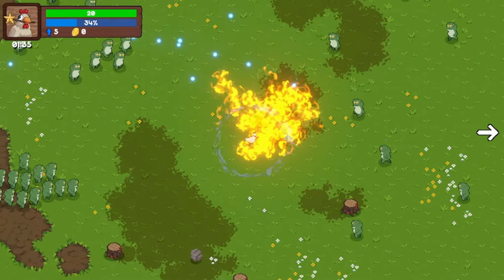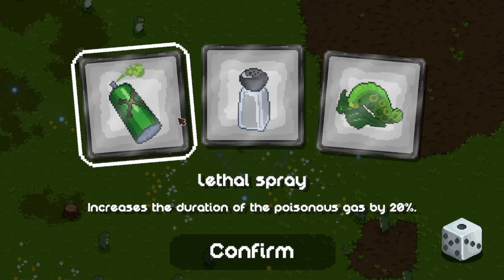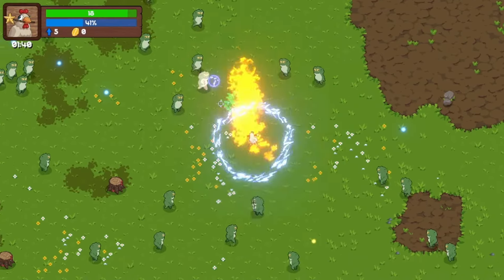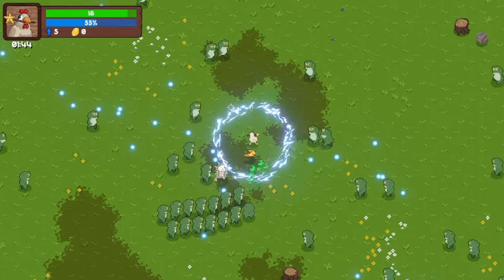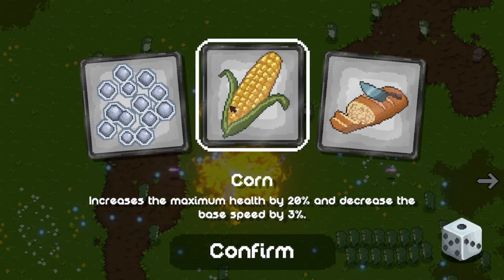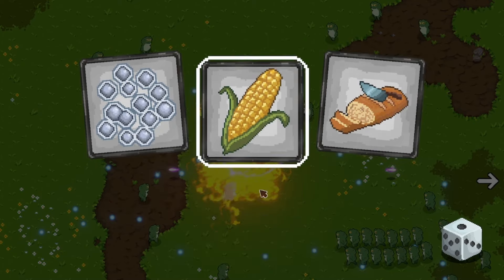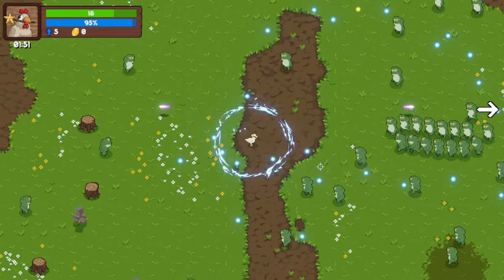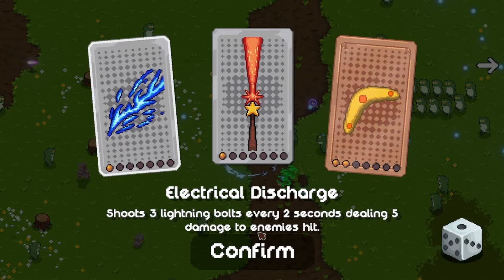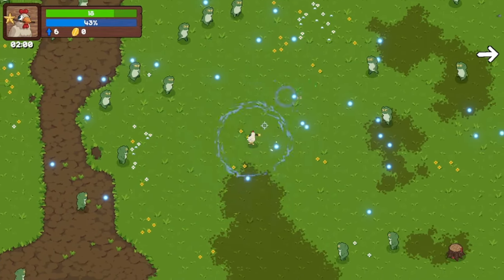Oh, it wants me to go this way. What's over here? I took a hit. Pinch of salt! Increases the duration of poisonous gas. Increases chick speed attack by 20%. Increases the duration of salt rain. I guess we need to do this. Did I kill a frog boss and didn't even realize it? It's pointing me toward all these chests. Increases the maximum health by 20%, decreases base speed by 3%. Increases life by 4% — let's do this. I'll move a little slower.